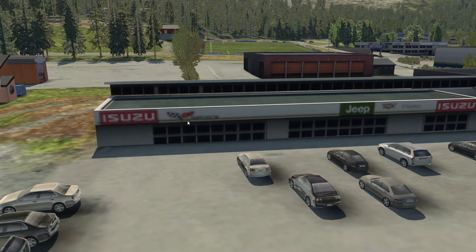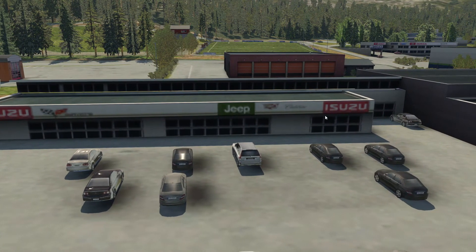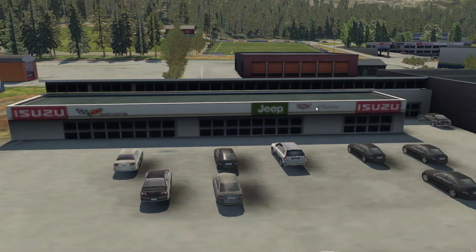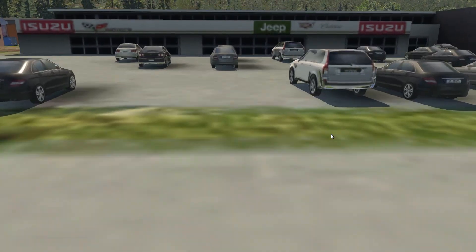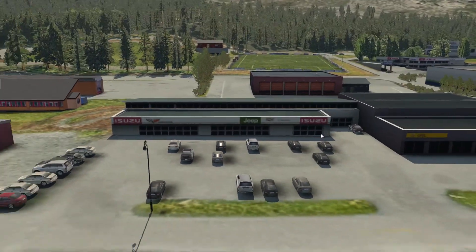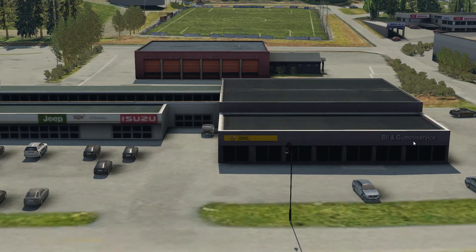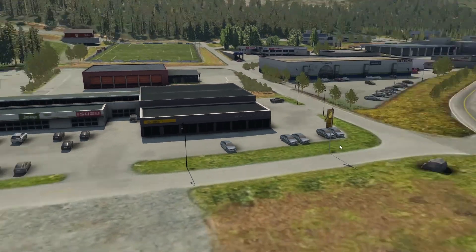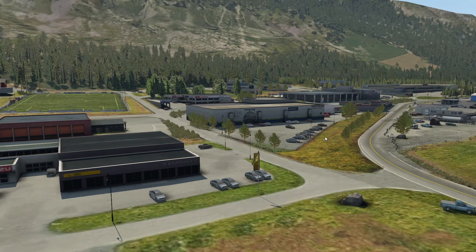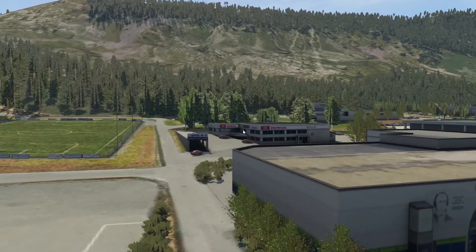We've got an Isuzu — and that's a Corvette, isn't it? Then we've got a Jeep and another Isuzu and a Cadillac. So Isuzu, Corvette, Jeep, Cadillac and Isuzu. I'm assuming this is some sort of garage and that's what they specialise in. Look at this — Bill and Gummy Service Opel. This is very impressive.